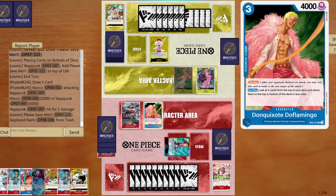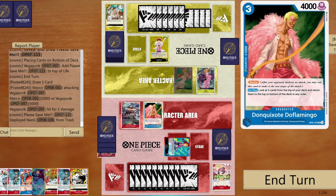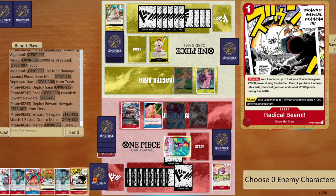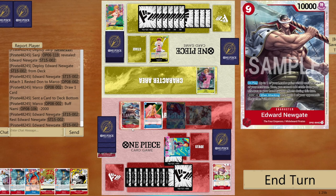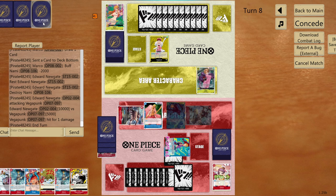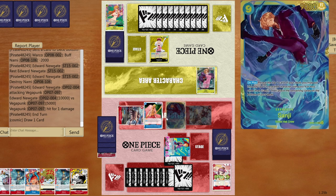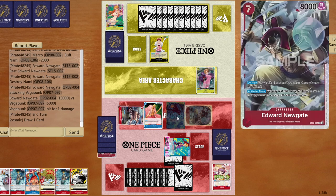Opponent wants to pop my blocker — fine, I destroy Nami. Double chain: give one DON!! to Marco, draw one card, bottom deck Sanji, give minus 2000, then pop Nami. Go to attack phase — opponent is forced to take with two cards in hand and no blockers. Could be Yamato trigger.